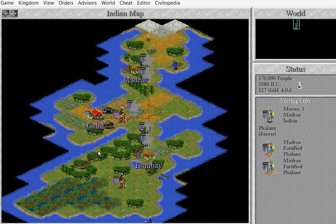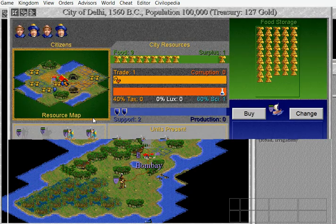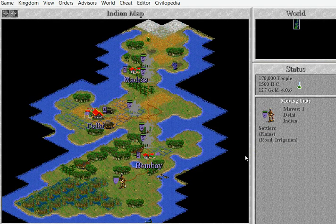I'll tell you more about Triremes when you make one. We've irrigated this place — didn't do anything. You know, we've got a mine on the hill here, and we've got irrigation on the Buffalo. You can't have irrigation and a mine at the same time. It's either one or the other.